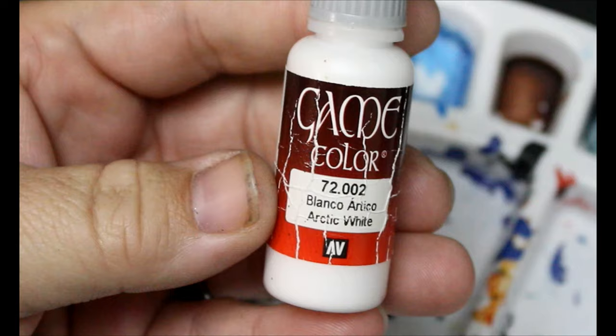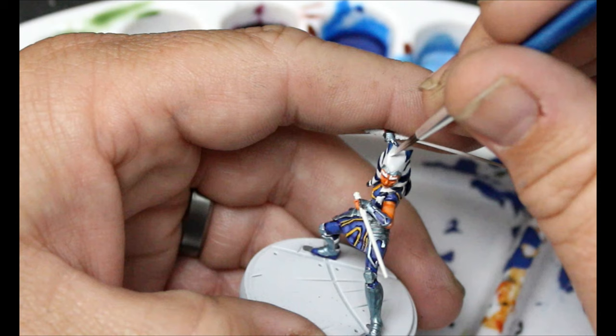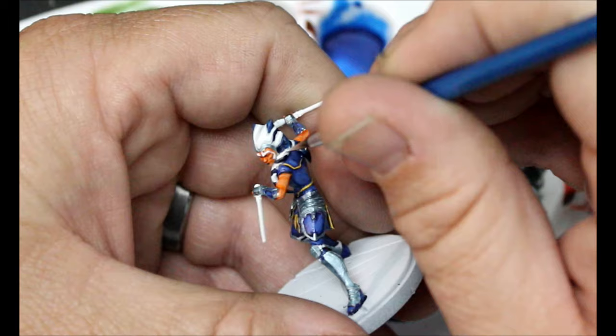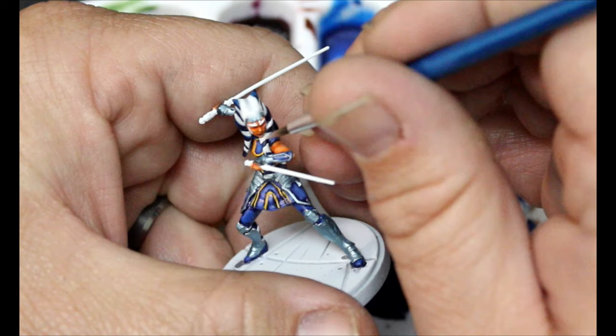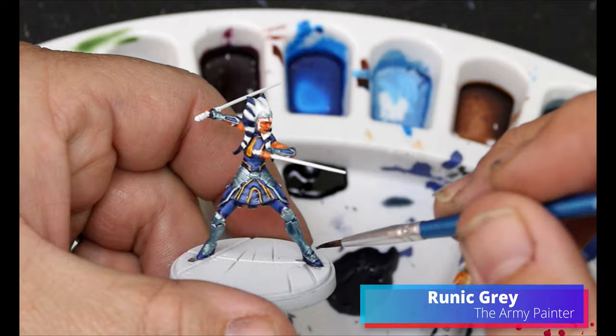We're going to take a bit more Dead White and highlight up the white parts of her Leku, leaving the recesses with that Templar White and Express Medium. Then we're going to switch over to Runic Grey, and this is going all over that Cobalt Metal that we just did. I love using this as an armor wash — just get it all over there.